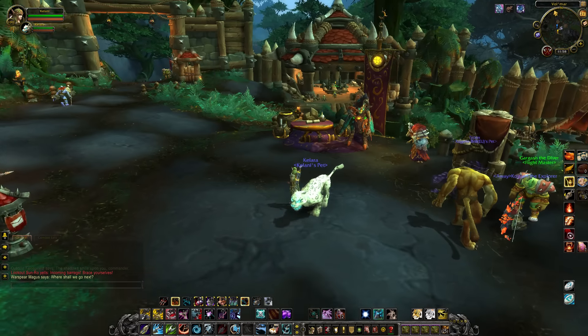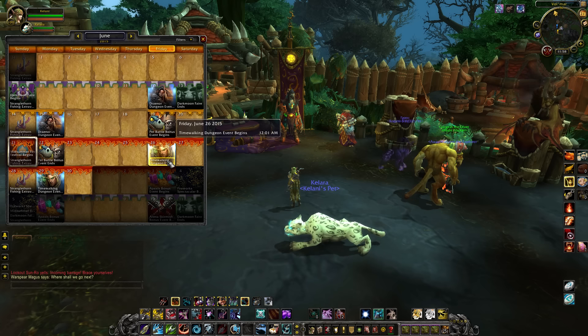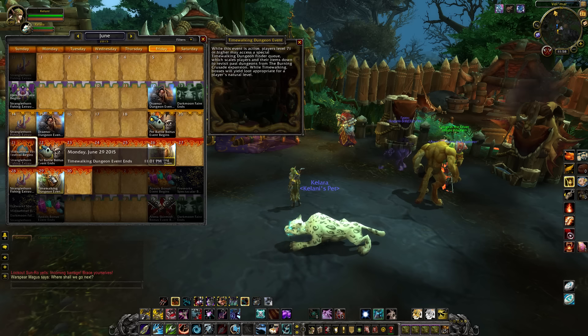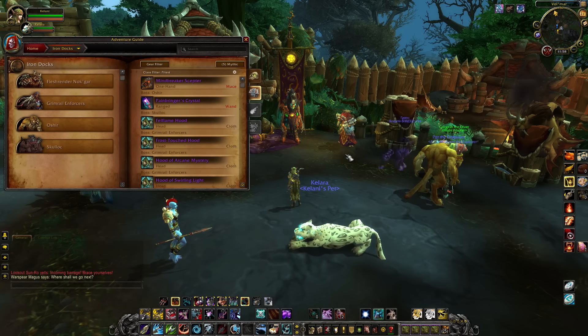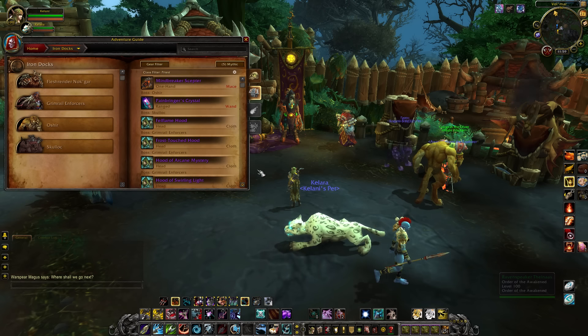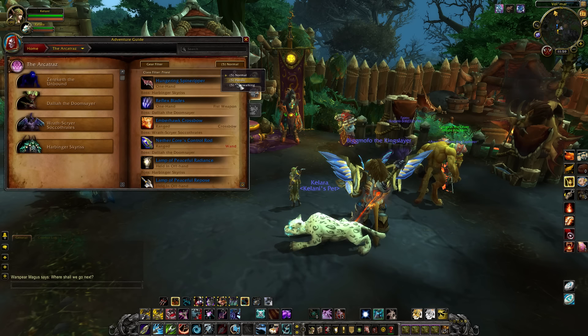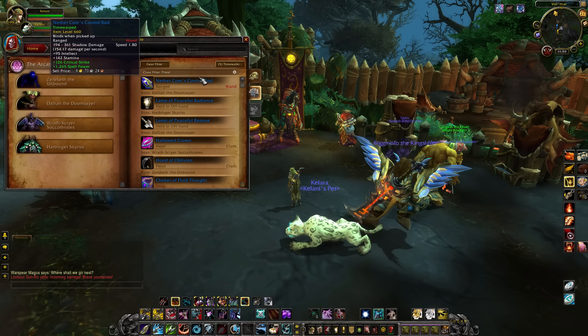From there, you can either continually go for Baleful tokens and upgrade them, or you can start poking around different types of content. The first one is Time Walking Dungeons. These are a little strange because you can only do them every once in a while, basically when Blizzard decides. The first time we should get them is the 26th, running through to the 29th — meaning you've got a weekend to do these Time Walking Dungeons. You can go back and do some of your favorite dungeons from the Burning Crusade or Wrath of the Lich King. Time Walking gear is 660, which is a nice buff above the 650 gear you can get in Tanaan Jungle.